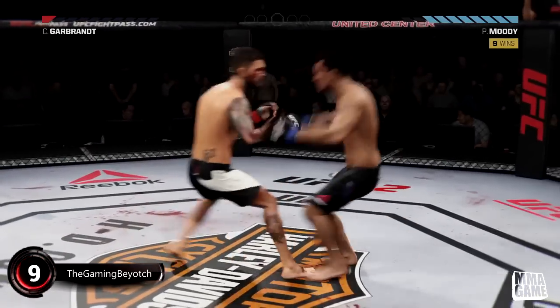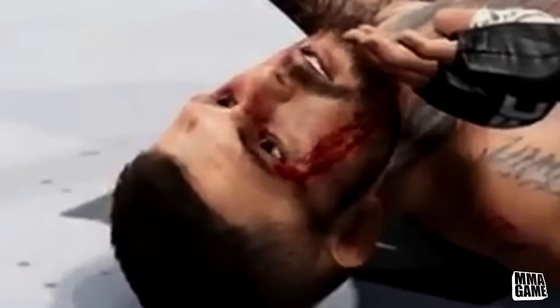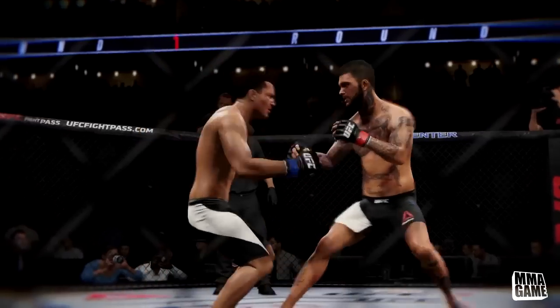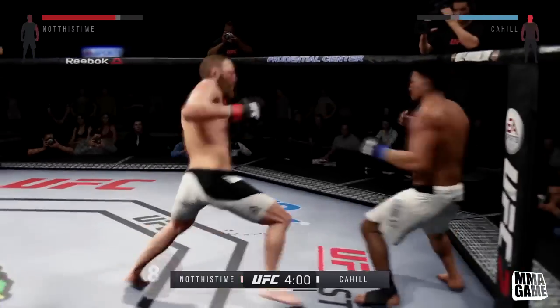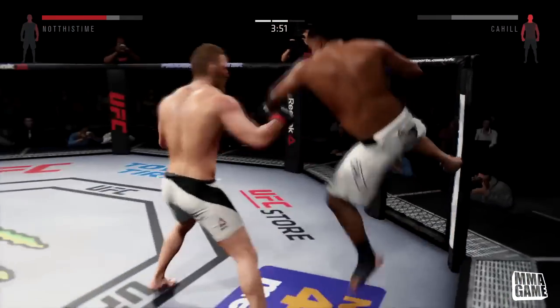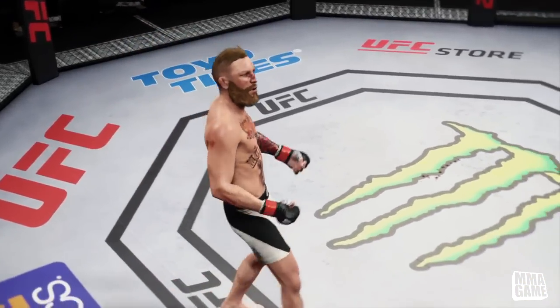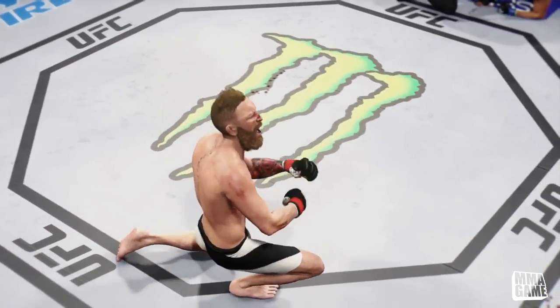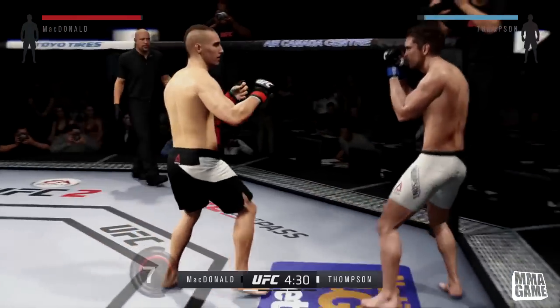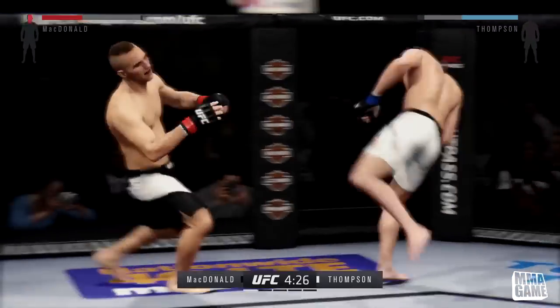Number 9, it is The Gaming Boy — he knocks his opponent out, Cody Garbrandt is dead right there, beautiful job. Number 8, it is Dave Love Spot with a Conor McGregor created fighter who snipes his opponent — perfect timing on that strike with the ultimate team McGregor. Number 7, it is The Dome Beast — rocks his opponent and then clips him for the knockout with Stephen Thompson. It is all over, big sim right there.